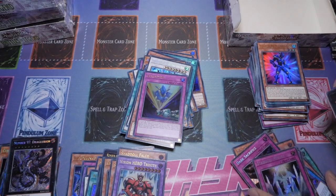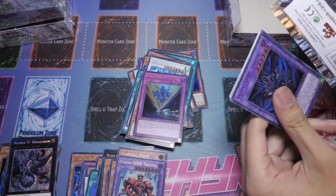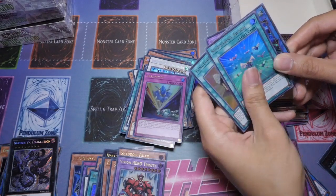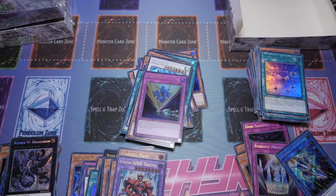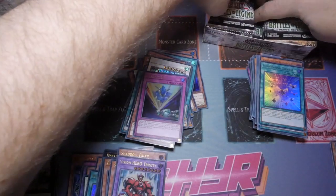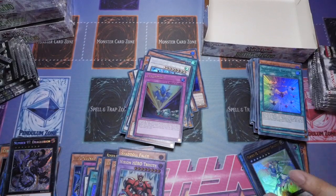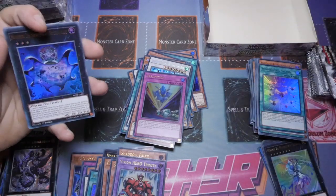However, we did not see a Borrelsword or Engage, a Widow Anchor. Destiny Hero Dangerous, Sonic Stun, Gingerbread House, Summoning Sword, and High-Speed Roid Rubber Band Shooter. We still haven't seen the elusive Borrelsword, haven't seen Engage, and haven't seen the Sci-Frame Link or the Black Luster Soldier Link. Box one was great for new cards but not really good for the chase cards.